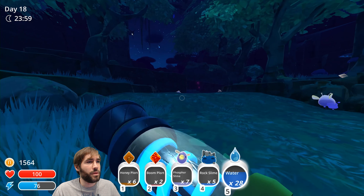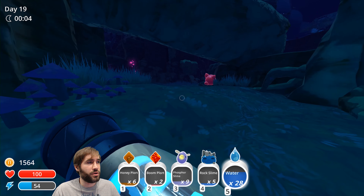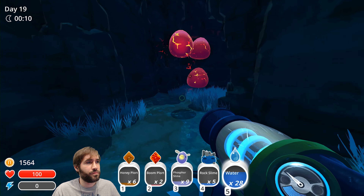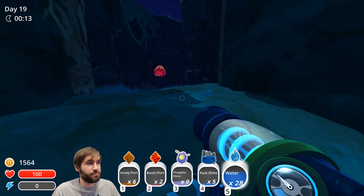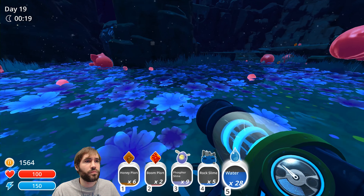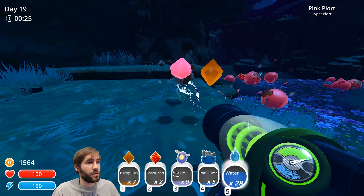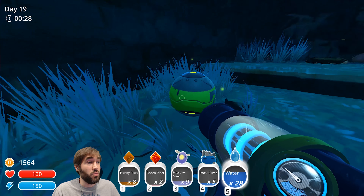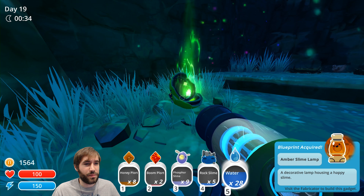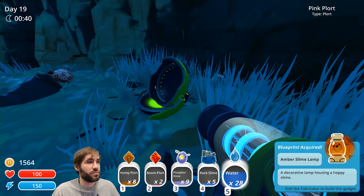There's one — I'll take you, sir. And you. Okay, we've got nine, that's not bad. They will explode in my face. Honey plots — may as well grab them for the refinery. Oh nice. A decorative lamp housing a happy slime — aw, happy slime. I might make one of them. Did anything else come out? Nope, boo.